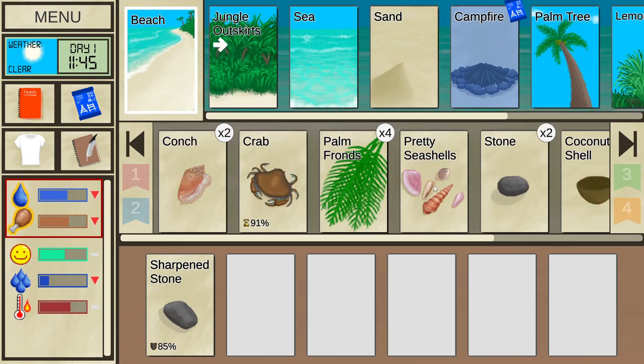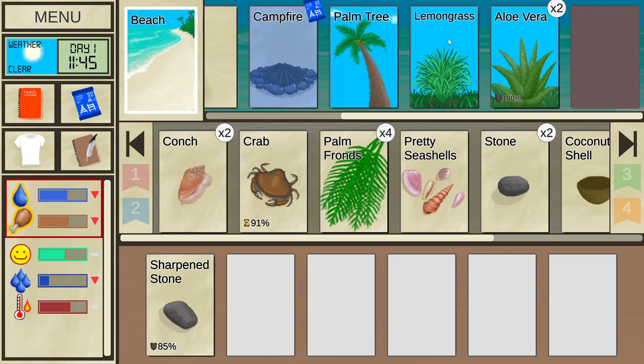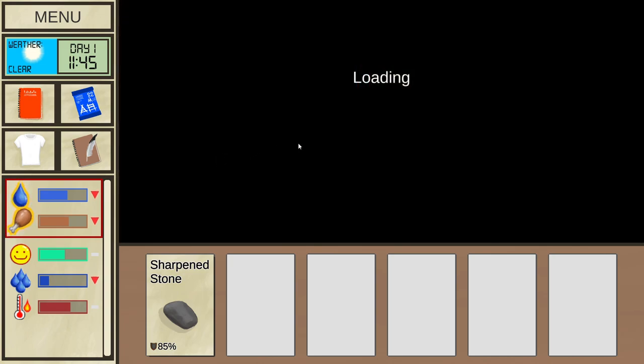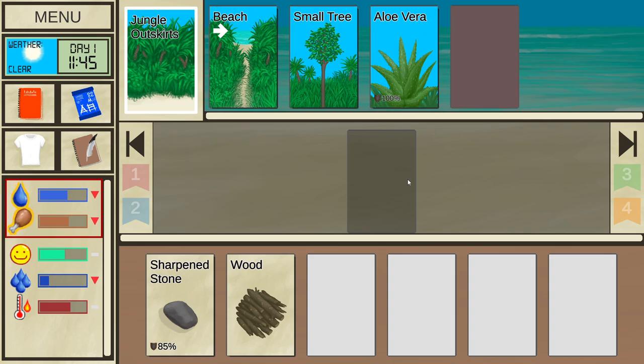Now we have a campfire blueprint. Let me recap: at the top are all the positions and places around us — lemongrass, aloe vera, palm tree, things discovered on the beach. In the middle is everything on the ground in front of us. At the bottom is what we have in hand. In the jungle outskirts, there's some wood I can take and aloe vera which is pretty important.